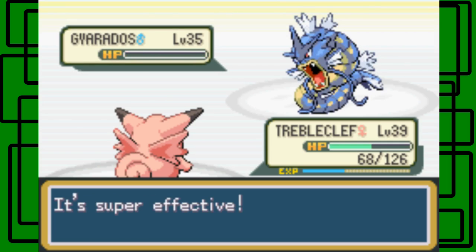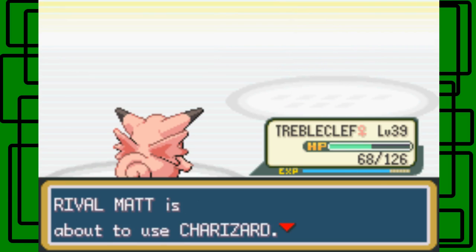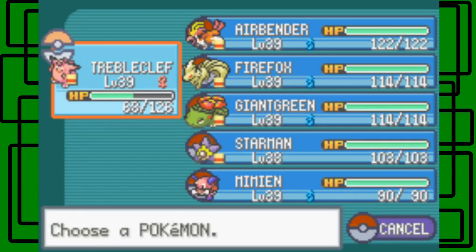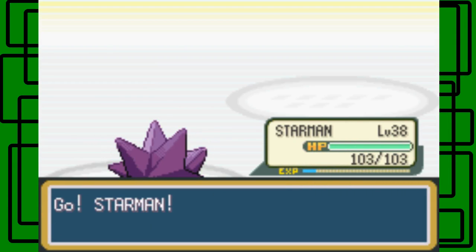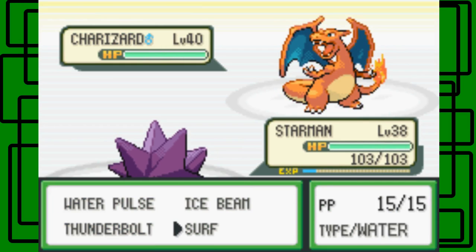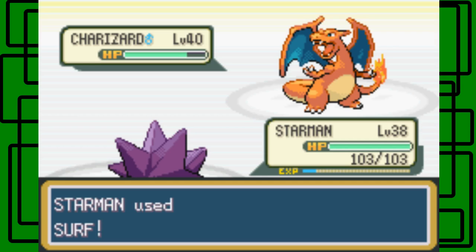He's going to send out Charizard, so let's switch out to Stormion. Here's Charizard. Let's go for the Surf. It's over 40 wow, okay.